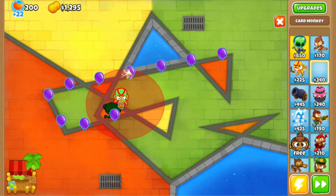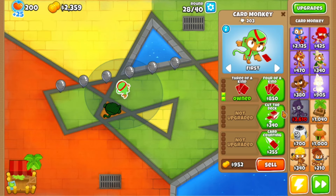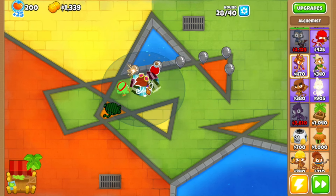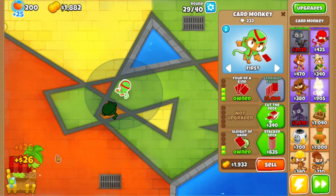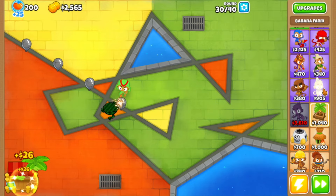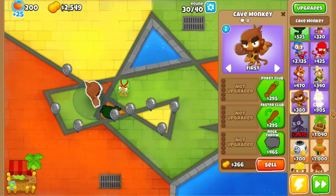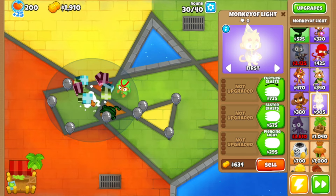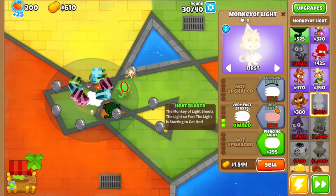Let's get the card monkey — and it's gonna be a little bit hard. We don't have anything that can pop camo, so I'll just get an alchemist for that, and that will be the last vanilla tower I use. The only vanilla tower I'm allowed to have is the banana farm. Wait, I really do need something that can pop lead — can this pop lead? It can't. Let me check for an upgrade — heat blasts.